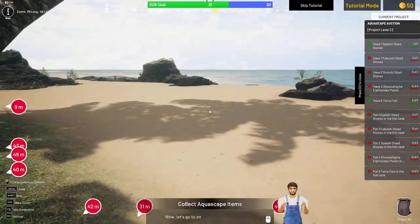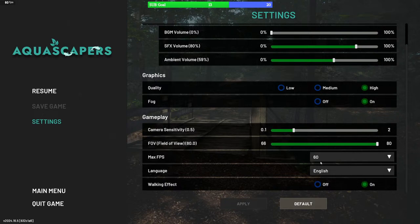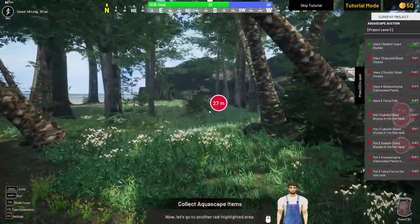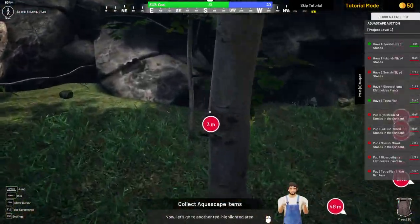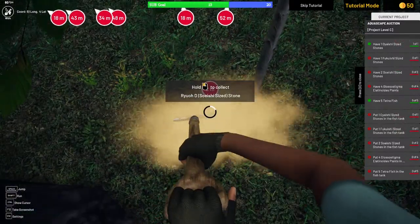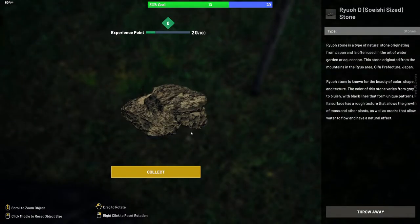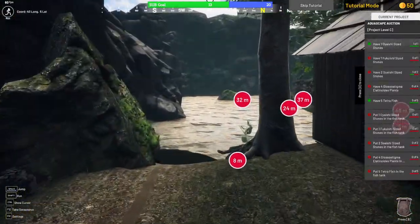The item locator on the tablet is making it easy to find everything. I note the character runs very slowly — the top left says I'm running but it doesn't feel like it. We find another stone — Rio D — which comes from the same region. A third stone is found near the water area. Pulling up the tablet takes a lot of time so I try to avoid it.